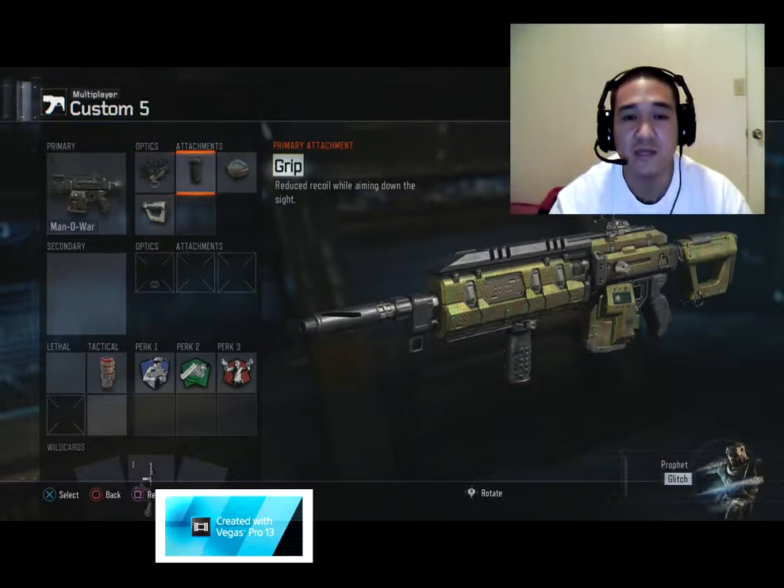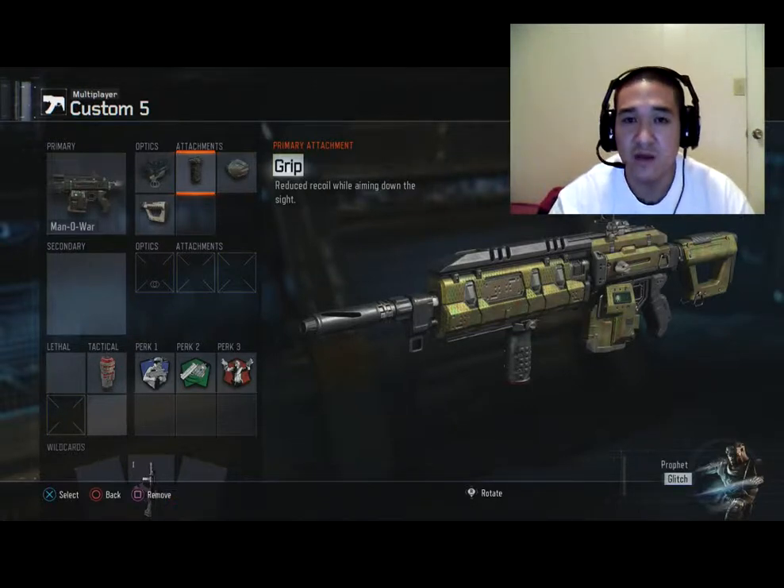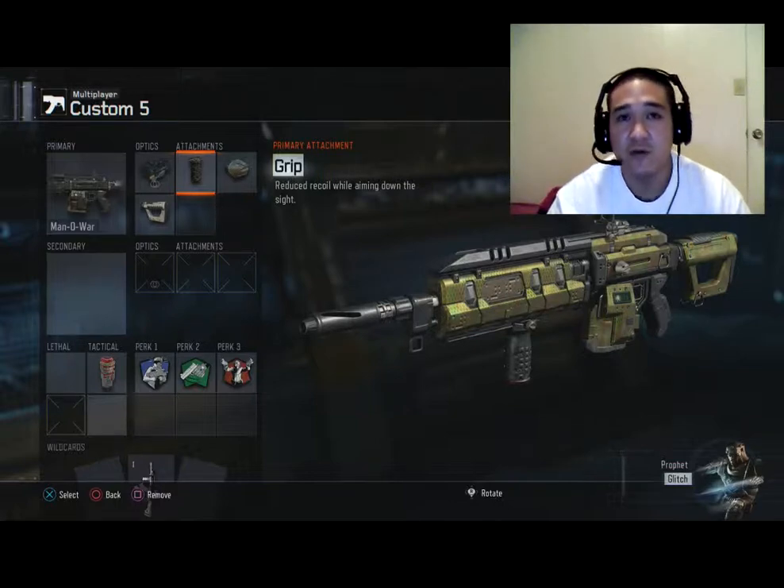The first attachment I'll be talking about is Grip. Grip helps you manage the recoil — it doesn't make it shoot straight as an arrow, you do need to kind of master the recoil for this gun. But once you do, it makes it an absolute beast. Grip allows you to help manage the recoil but it does not take it away completely.